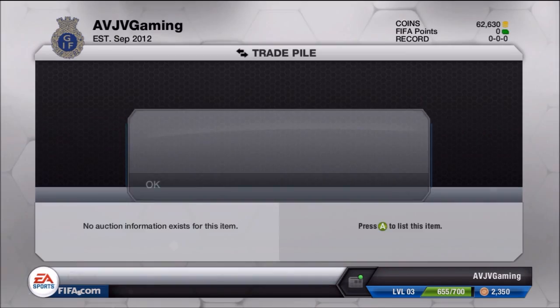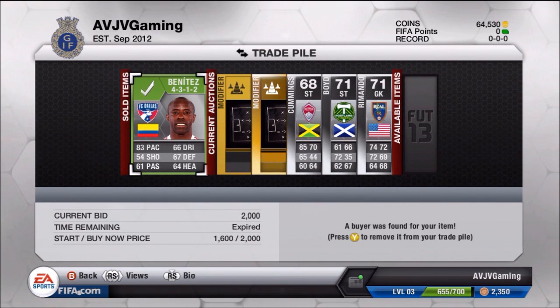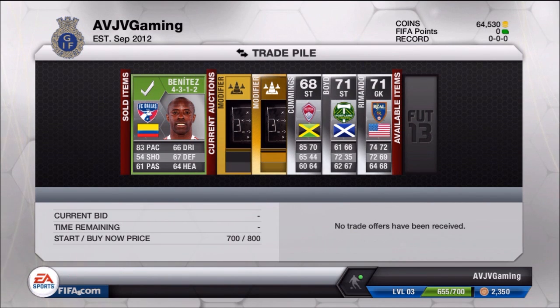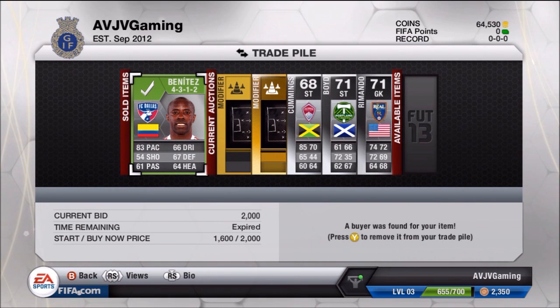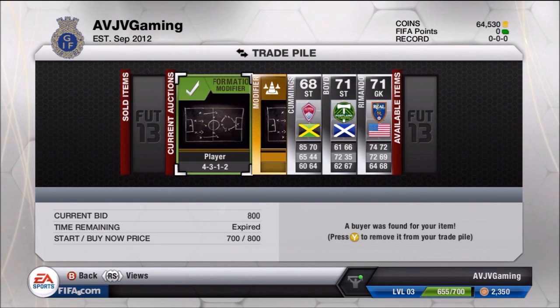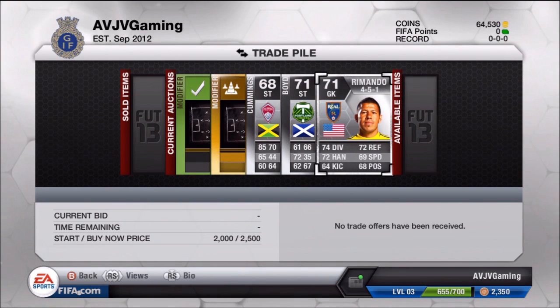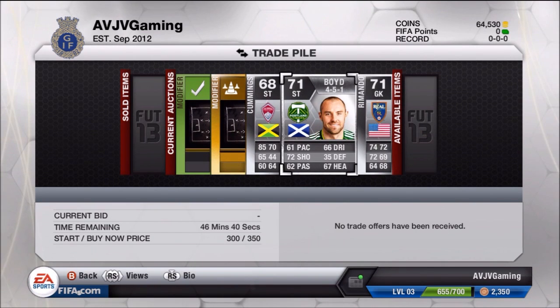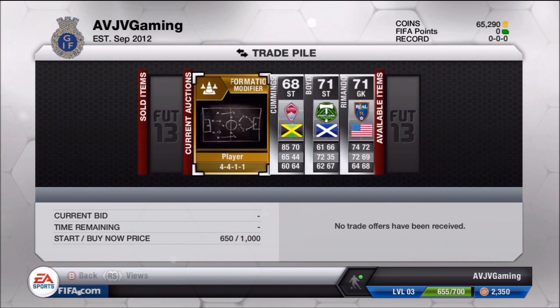I listed Benitez for around 2,000 coins — I wasn't too sure on his price, but after I sold him I found he was going for around 3,000 in the market, so I missed out on some potential profit. Still, I sold him for a 1,400 coin profit. There's around 11 minutes left on those items and around 45 minutes on the other players. I cleared them from the trade pile, and the 4312 card sold for its buy now of 800 coins. It's great that the formation card is selling and giving us a return quickly.